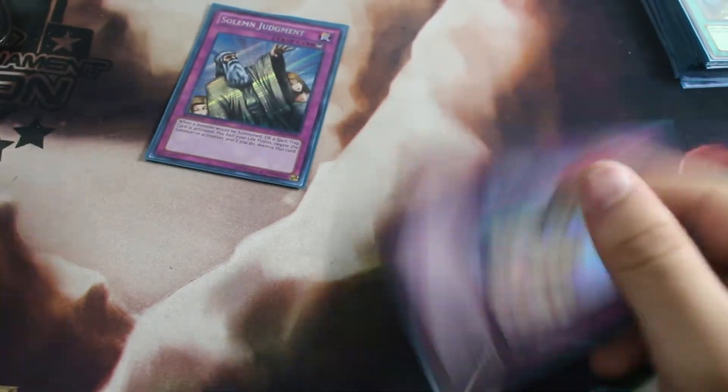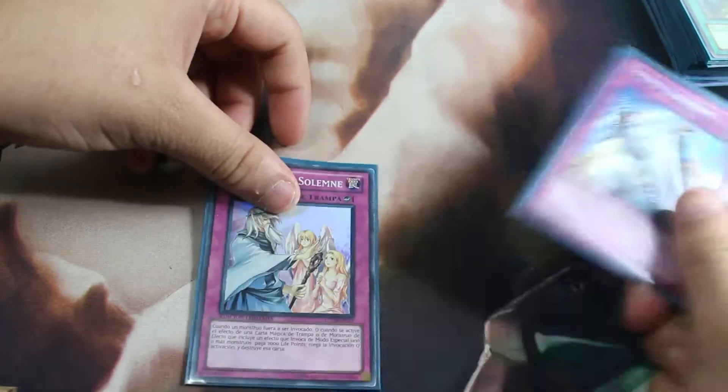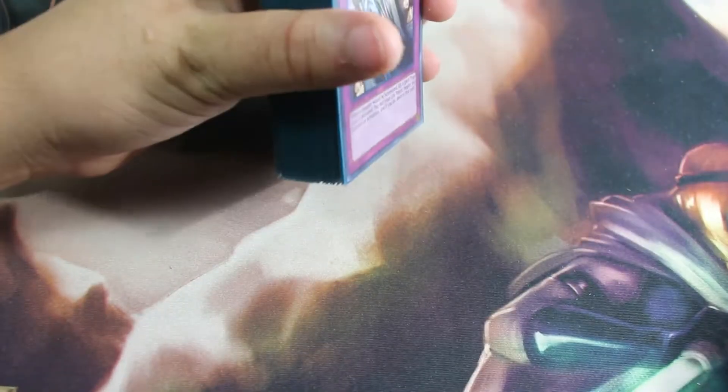For the traps, these two cards — this one came out like two times against Altergeist, basically negating the summon. This other one I didn't use; I'll probably get rid of it and put something else in. But that was the main deck.